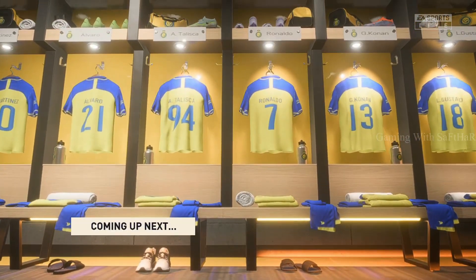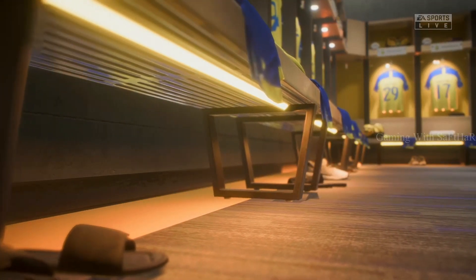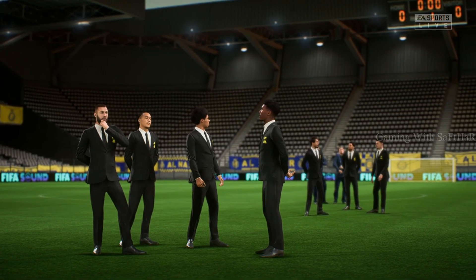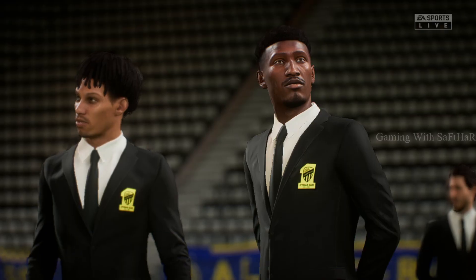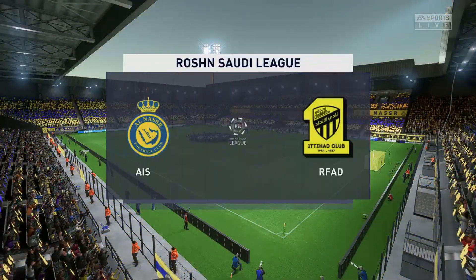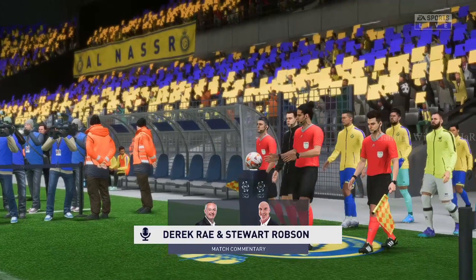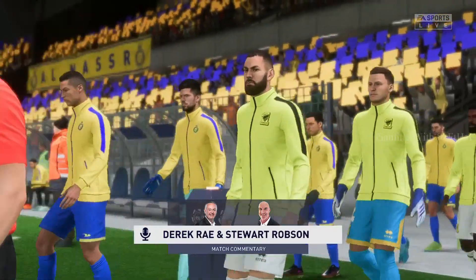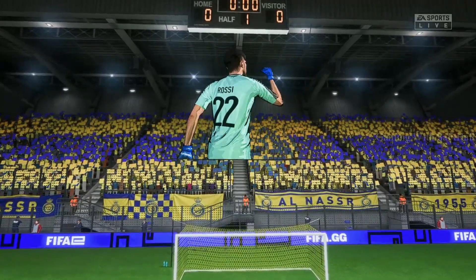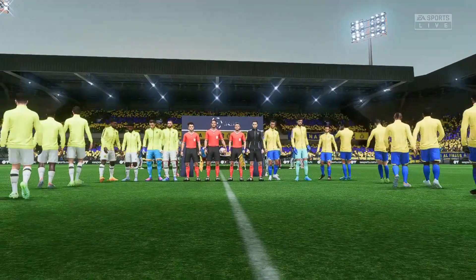Well, this is the kind of match every football fan looks forward to. A lot on the line and the likelihood of a tension-packed occasion. We'll have every kick of the ball for you live on EA TV. A lot of Saudi Pro League action coming right up — it's Al Nasser and they face Al Itihad.